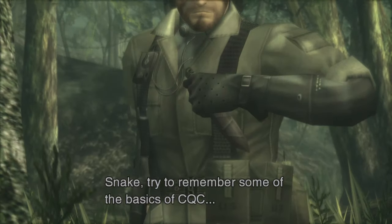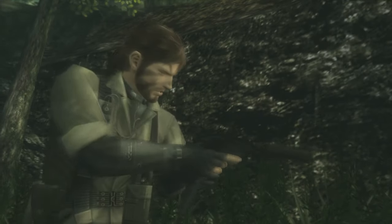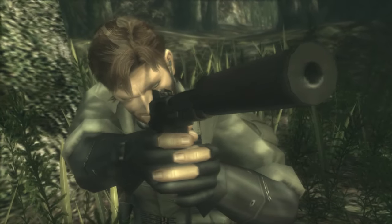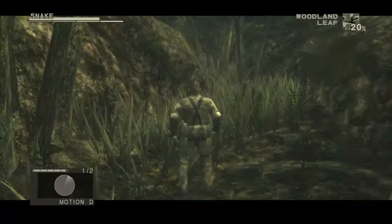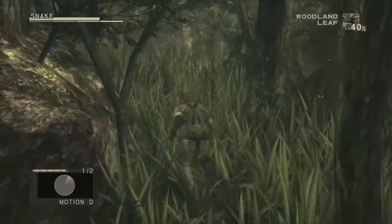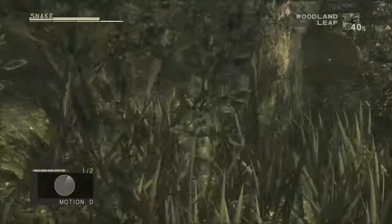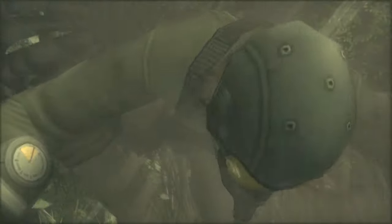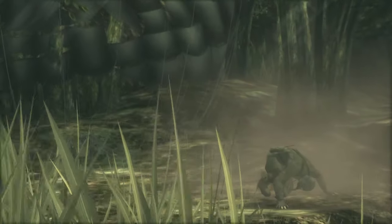Metal Gear Solid 3: Snake Eater. Hands down the most polished and in-depth title of the collection, Snake Eater takes us back in time before the previous entries to tell an amazing story about Foxhound and how pretty much everything came to be. It's set in the 60s and 70s and has a Connery-era Bond vibe with slick cutscenes, compelling characters and many amazing mechanics to keep you engrossed throughout the adventure. It has stellar sound design, immersive environments and some really unique boss fights and ways around them.